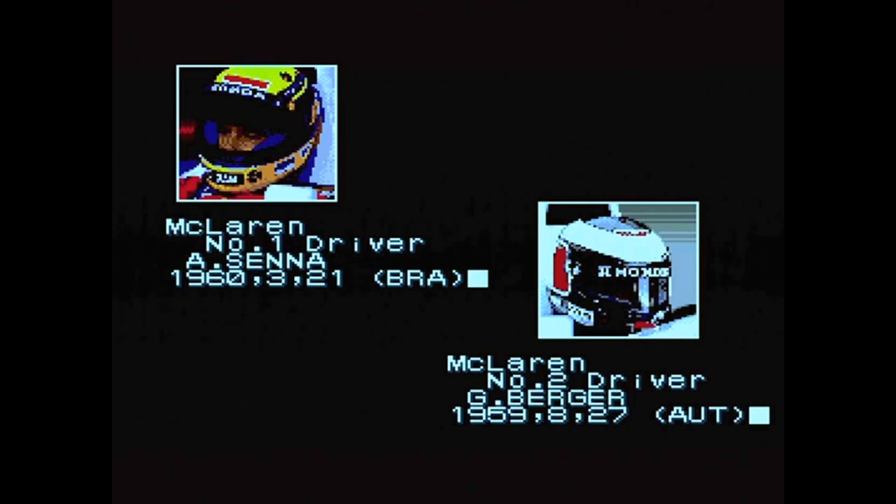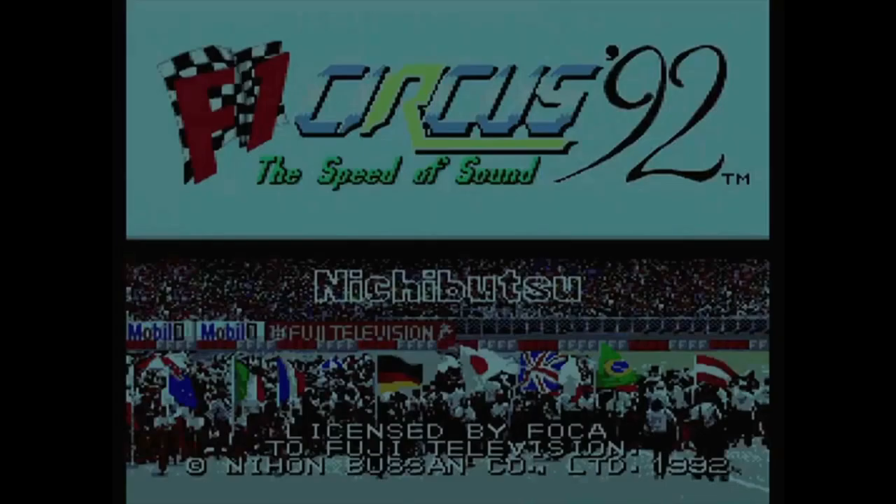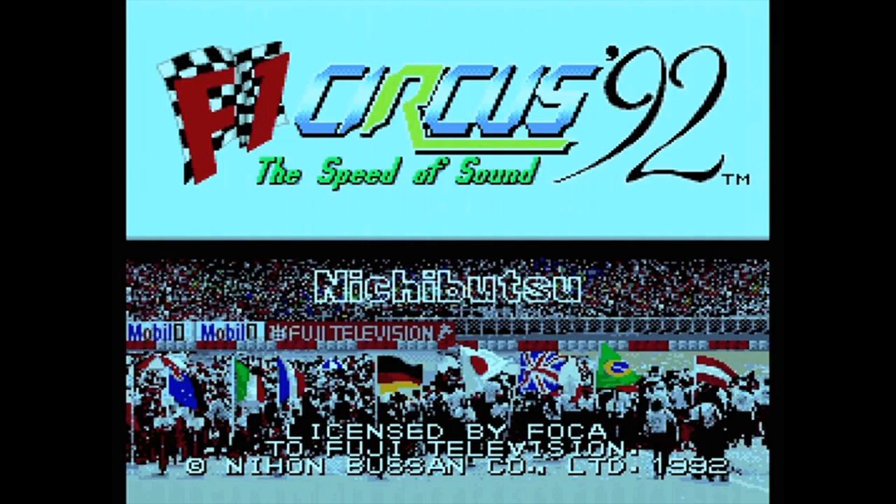Now we've got a bit more of an intro going through a bunch of F1 drivers - Ayrton Senna there, and Gerhard Berger. Let's get on to the title screen. F1 Circus 92, the speed of sound. From Nichibutsu, also licensed by FOCA, Formula 1, to Fuji Television, and also Nihon Busan Corporation, which is just another name for Nichibutsu, I think.